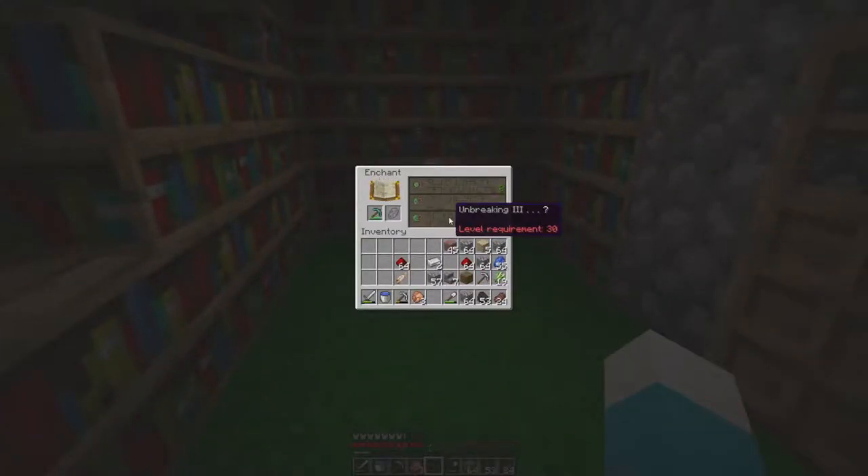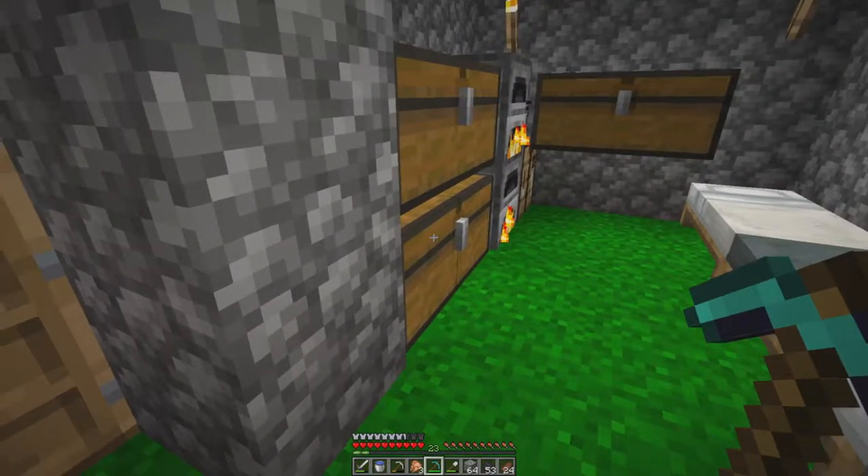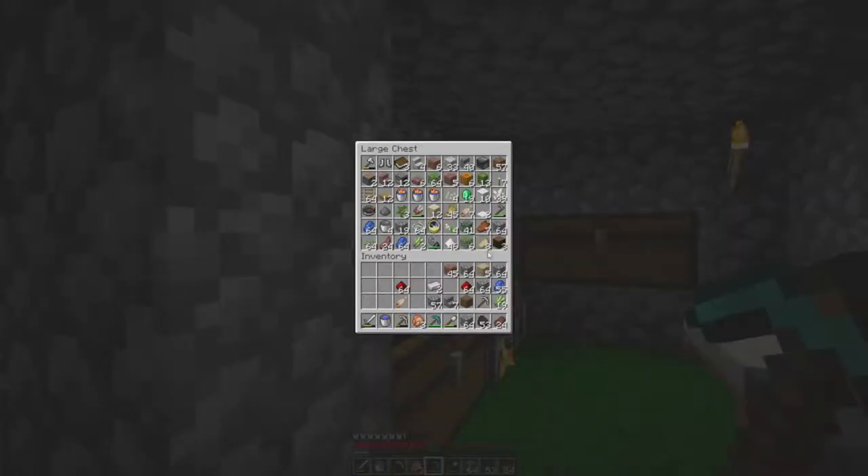At the moment we are at level 23. What we want to get — there's Unbreaking 3 available, which isn't what we're looking for. Do we have any books? I should have some books lying around in here somewhere.